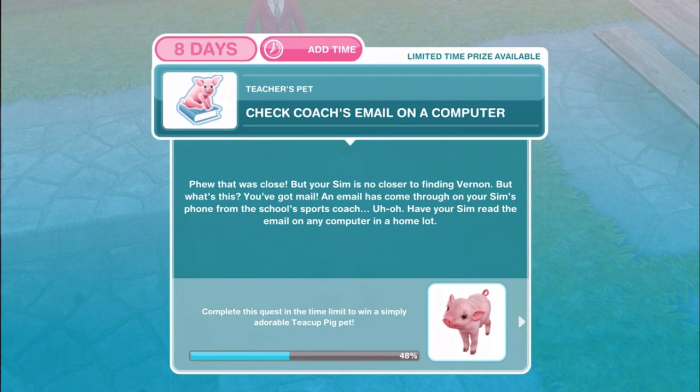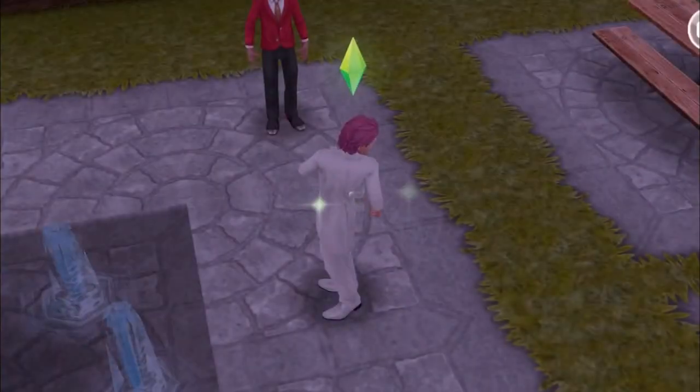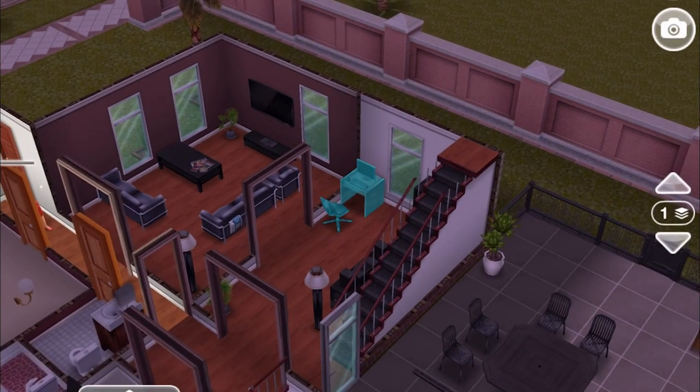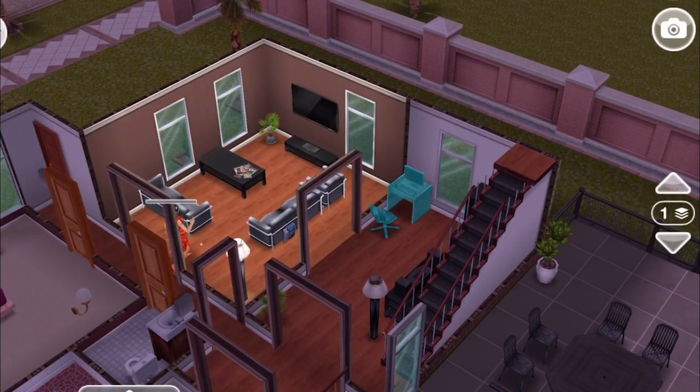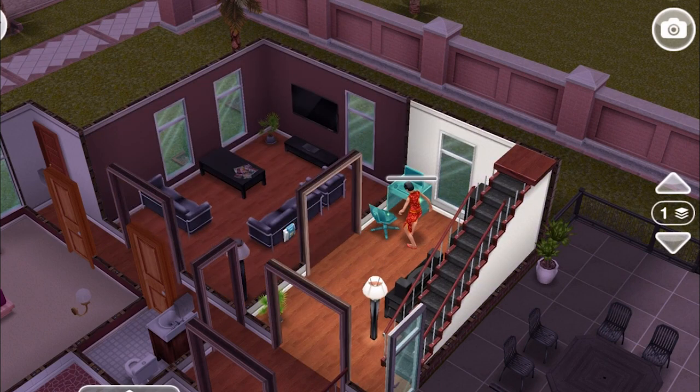Check the coach's email on a computer. Your Sim is no closer to finding Vernon, but an email has come through on your Sim's phone from the school's sports coach. Have your Sim read the email on any computer in a home lot. Read coach's email for nine hours. This is a two-star computer — the task would be shorter with a three-star computer and longer with a one-star computer.